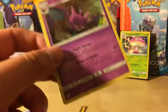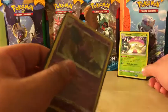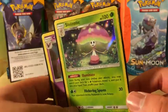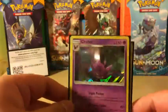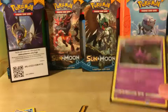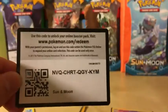Not too bad — at least we got two Holo Rares, one with the potential of being extremely playable. We got a Crobat Holo Rare and the Shiinotic Holo Rare. The Holo pattern looks really amazing. That would do it for this video — if you guys enjoyed, please remember to leave a like, comment, and subscribe for more future openings. I'll catch you guys all in the next video. Bye!